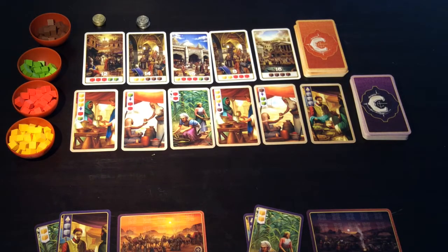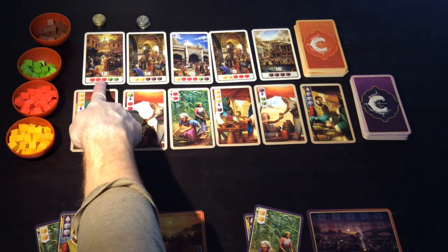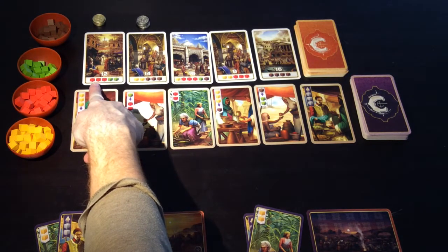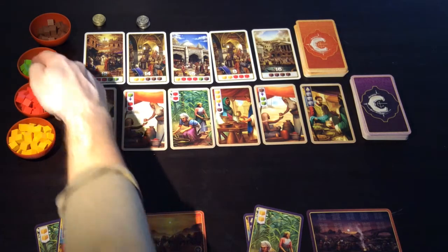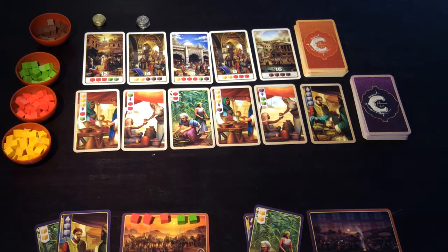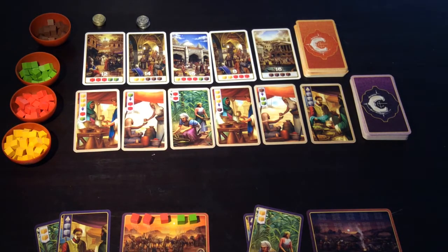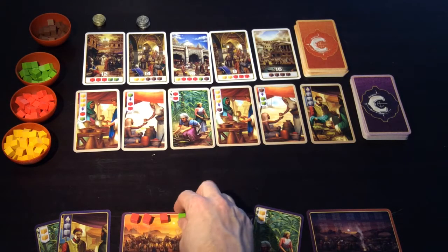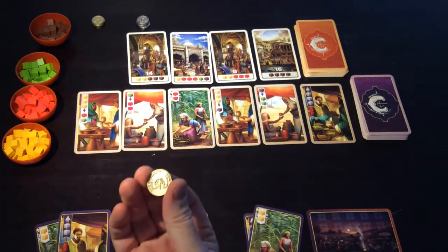Now because this is a spice trading game, the way to claim these cards is through relinquishing spices of the colors listed on the bottom of the cards. Spices are represented by these cubes along the left-hand side. So in order for me to be able to claim the first of the spice point cards, I would need to have these spices available in my caravan to trade in for the card. Two green and three red would gain me this card and of course the coin that is above it.